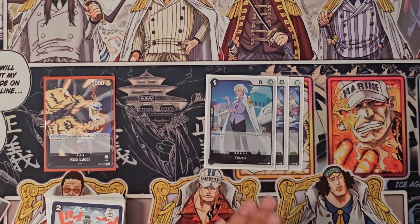For the Dressrosa package, you have four Rebeccas. I've seen decks play three but I believe four is almost essential because the possibilities are insane — Rebecca with Brook, Rebecca with Spandine, Gecko-Rebecca-Spandine into Rob Lucci, and multiple other combos. You need her in your hand or in your trash for Gecko.